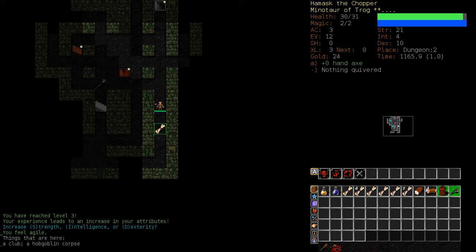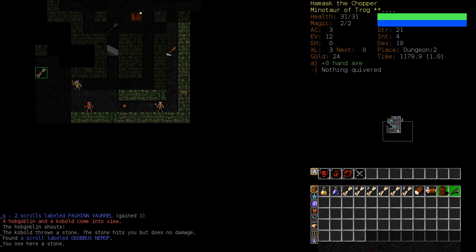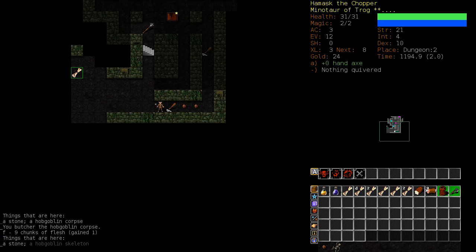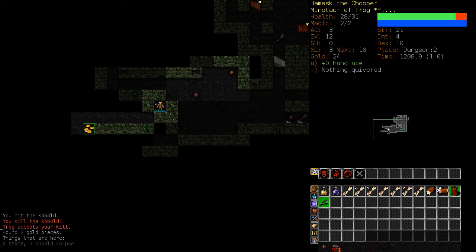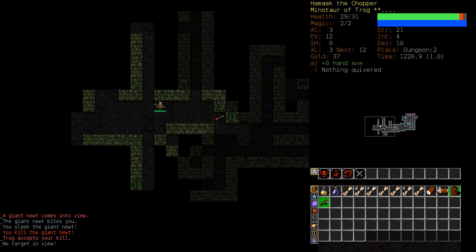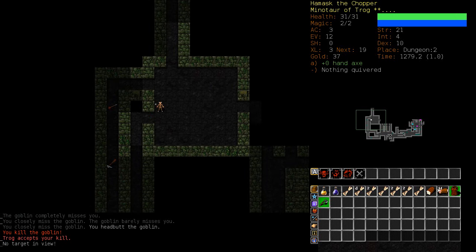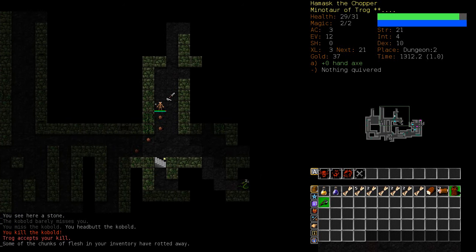I'm going to put my Dexterity up. I'm going to trust in the power of the wiki — it has told me that Dex is more useful than Strength in most circumstances, so I'll trust it. Kobolds are inedible. I should probably start finding out what some of these scrolls are, because it is chucking them at me like crazy.